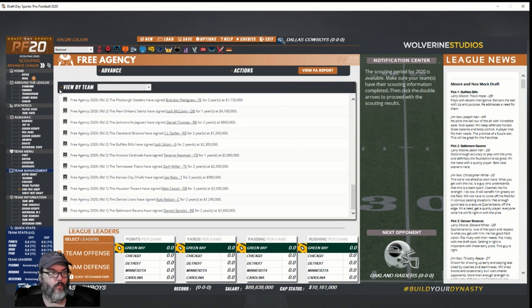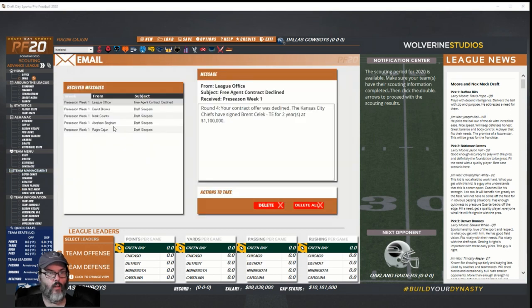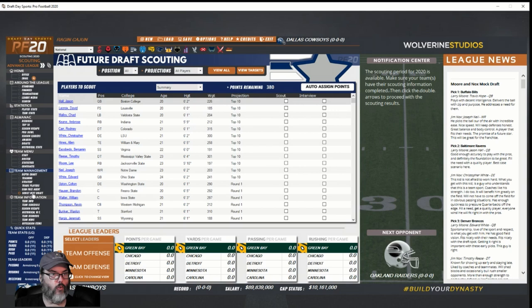All right, we're done with that. Checking emails — draft sleepers. We'll keep those so we can look at them in the scouting period. The instructions say: make sure your team has their scouting information complete then double-click the double arrows. So we need to come down to Scout Draft.